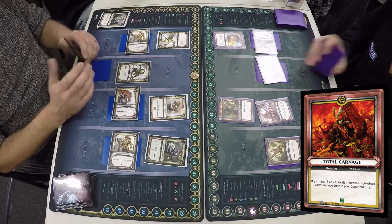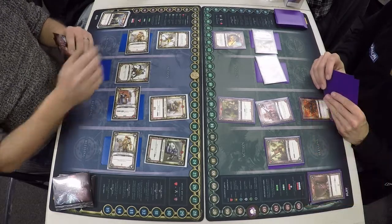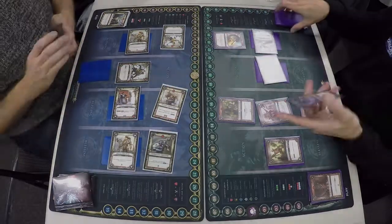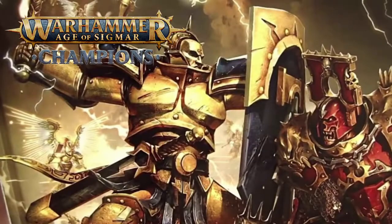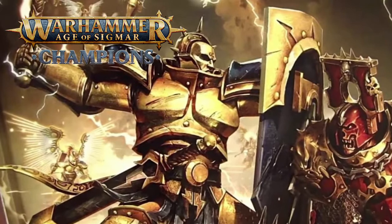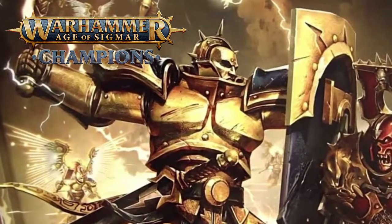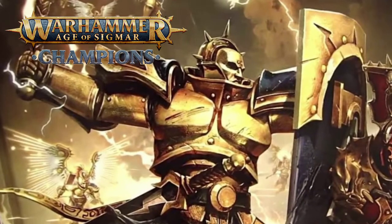So next turn Total Carnage is going to come into effect and deal a lot of damage to me — but it's four damage and the game is over. I managed to control the lanes of the Chaos Player to stop all of his damage going through. I hope you guys enjoyed watching that game. Next up we'll have the final — so like, subscribe, leave a comment. We'd love to hear from you and we'll see you next time.